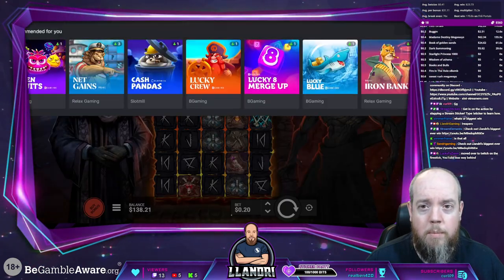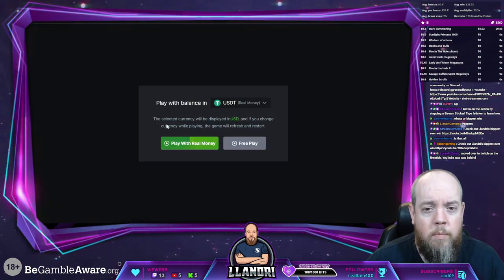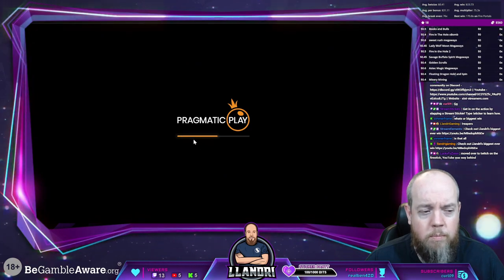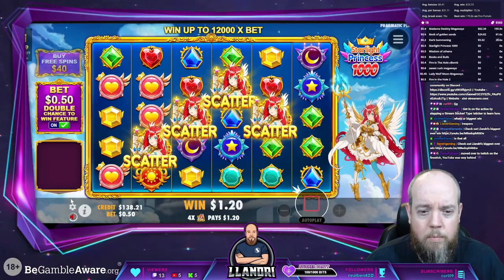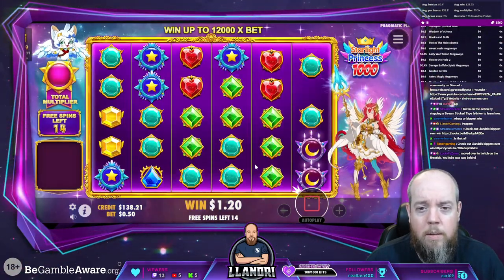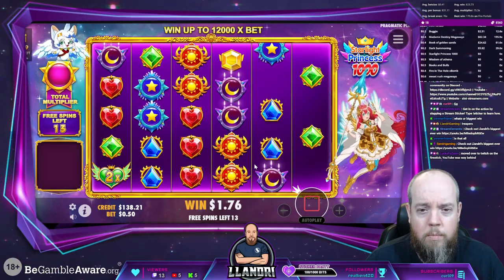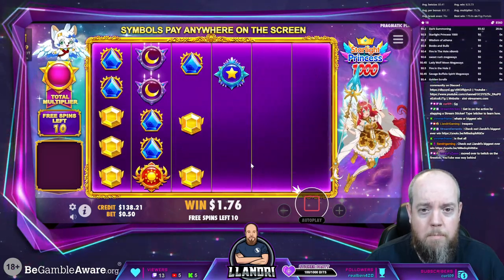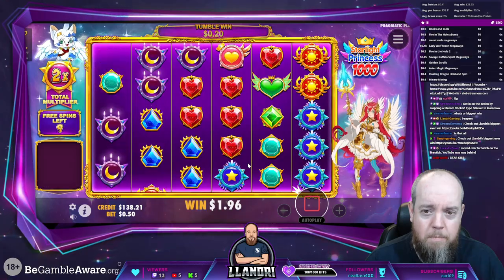Let's see if Starlight Princess can do any better. Just playing the 1000 version — get that little bit more volatility. Let's go. Straight away with the multis — let's get them straight in. Star kiss. Lovely to get some wins as well. Opened up with a times two multi on a ten cent win. Light speed. Going up to six x. Cosmic riches — come on, let's see some of those cosmic riches.